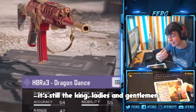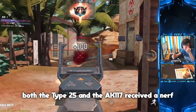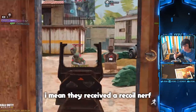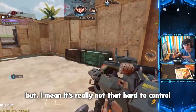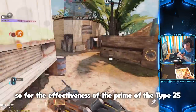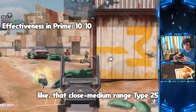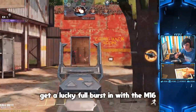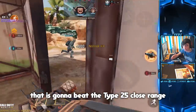The number one spot — it's still the king, ladies and gentlemen. It's the Type 25. Both the Type 25 and the AK-117 received a nerf in the season three update, but in my opinion they are just as good as they ever were. They received a recoil nerf, meaning the recoil is harder to control, but it's really not that hard to control the recoil of the Type 25, especially if you have a grip on it. For effectiveness in the prime of the Type 25 I would have to give a 10 — close to medium range, there is no other assault rifle that can beat that.